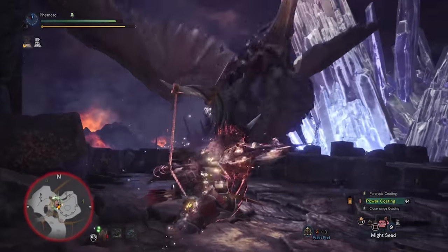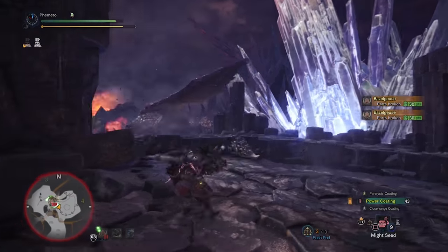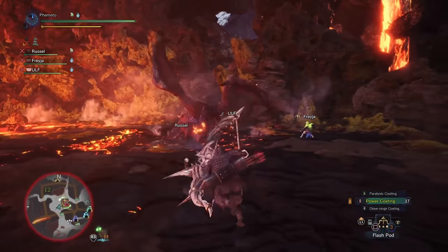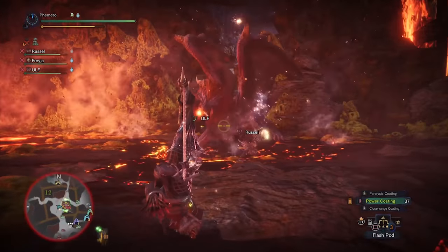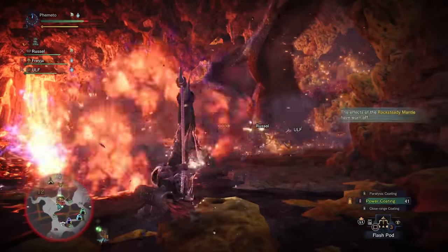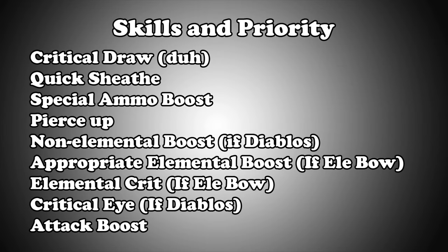For a bow to use with Crit Draw, I either use Diablos' bow or Val's bow. Diablos has negative affinity, but I counter that with expert jewels, so it's not that bad. Val bow is strong and has extra slots, which is very helpful for bows. You can use any bow with it honestly, but to make the most of Crit Draw and elemental bows, you need to squeeze in elemental crit somewhere. Azure Rathalos headgear and waist should be a solid option there, as that would give you Critical Boost 1, Pierce Up, and crit element.